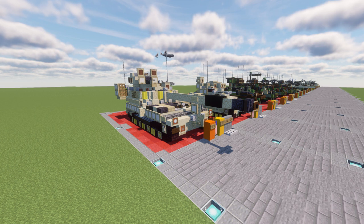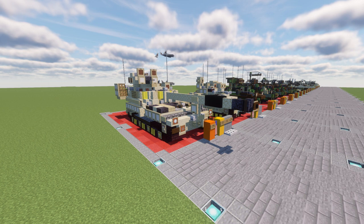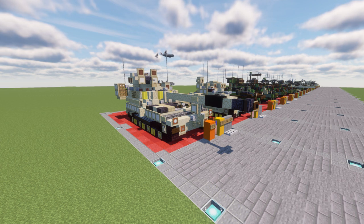Upgrades to the M109 were introduced by the U.S. and by Switzerland with the cancellation of the U.S. Crusader and non-line of sight cannon. The M109A6 Paladin will remain the principal self-propelled howitzer for the U.S. for the foreseeable future until the new M1299 enters service. The M109A7 is basically the pinnacle version of this vehicle, integrated with all the new technologies, and features more integration with the Bradley family of vehicles.